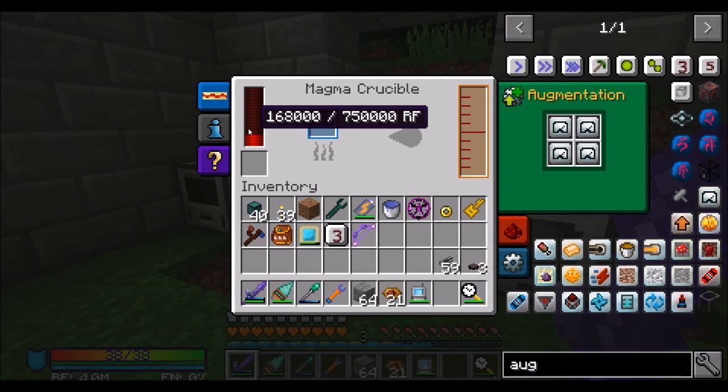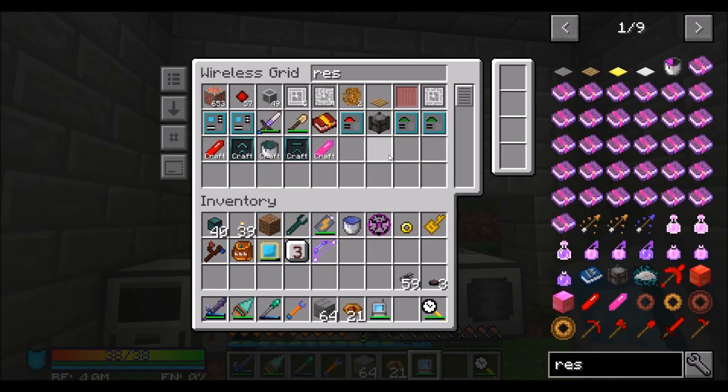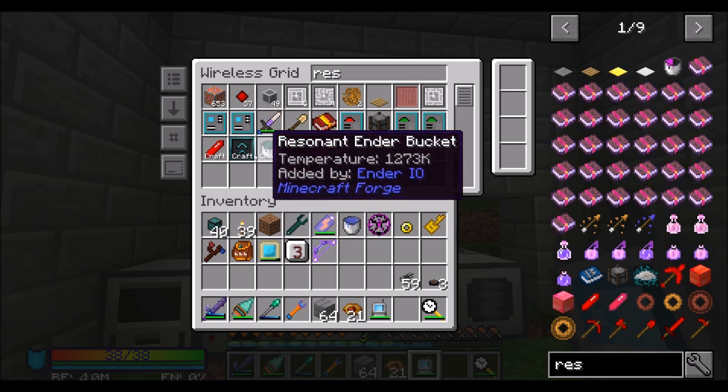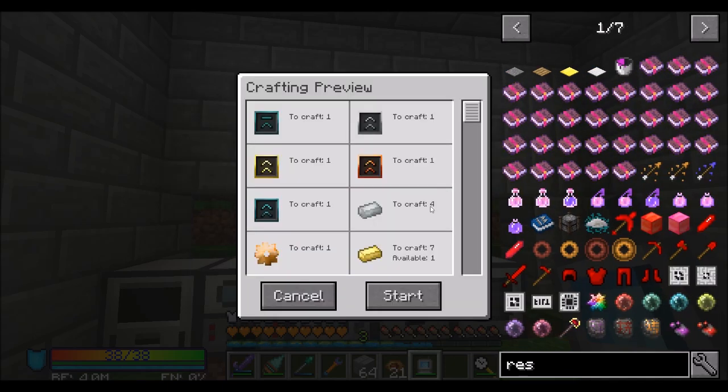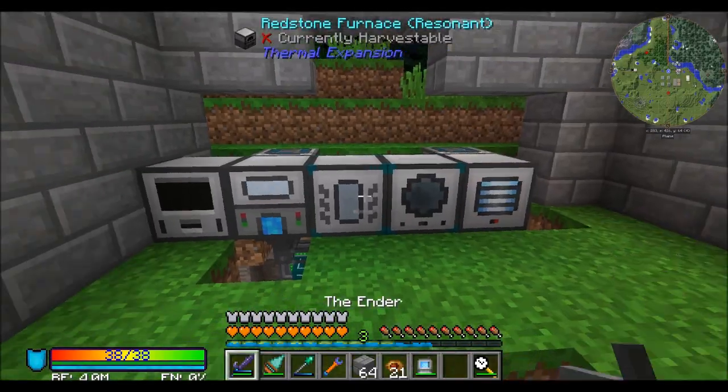Come over here, throw him in the Magma Crucible — boom, he can hold more RF now, which he'll start recharging in a moment. And now check out how fast this thing is. So if I want another Resonant Upgrade Kit or Conversion Kit — look at all the things we have to craft, but look how fast this should be. Oh yeah, that's what's up. So much better.